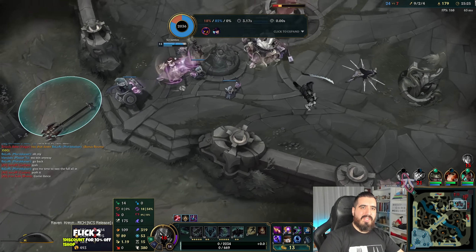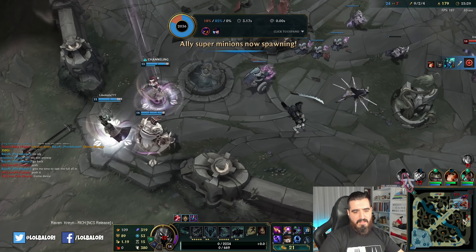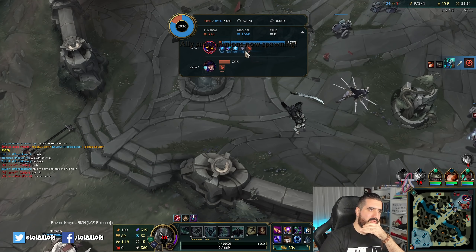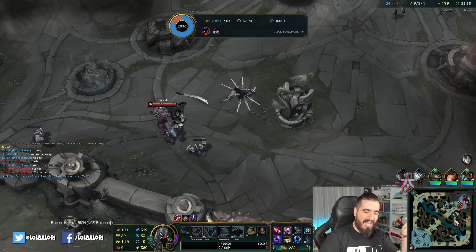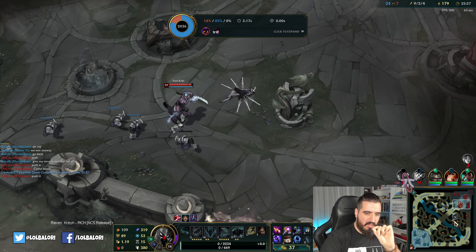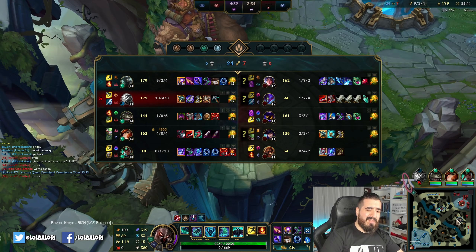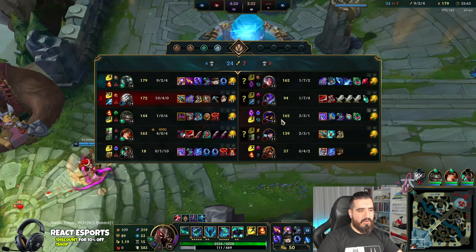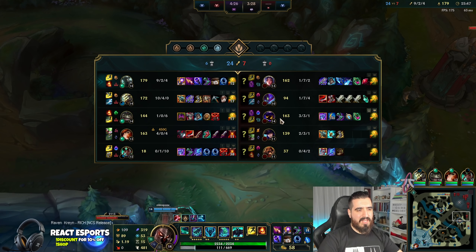That was unexpected — how much damage I took from this. 766. I used my ultimate but I couldn't decide between Irelia and of course Kate, and because of that I died in that fight.